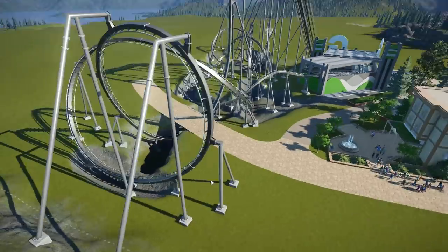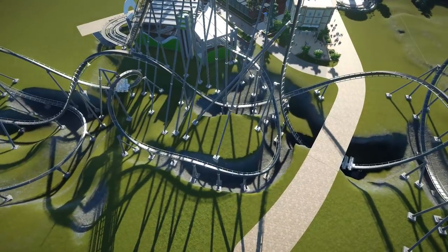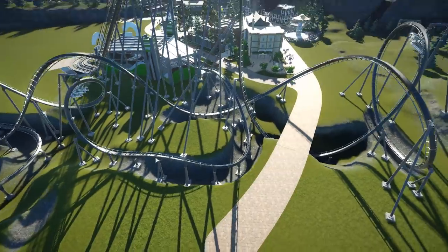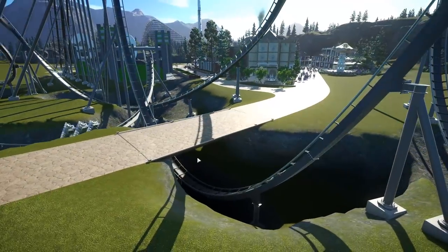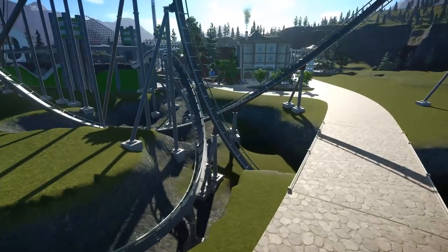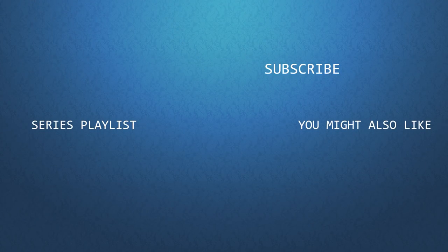That'll do it for this episode. Next episode we're going to do a lot of terrain editing around here, maybe do some stuff with trees, and we have to build this bridge out and make it look like a proper bridge. You guys can let me know your suggestions for what to do around the coaster — that'll be the next episode. Until then, I'll see you back here in Cedar Flags.